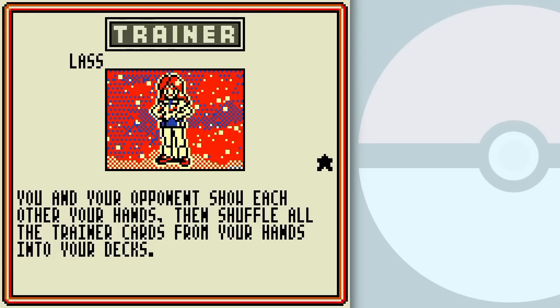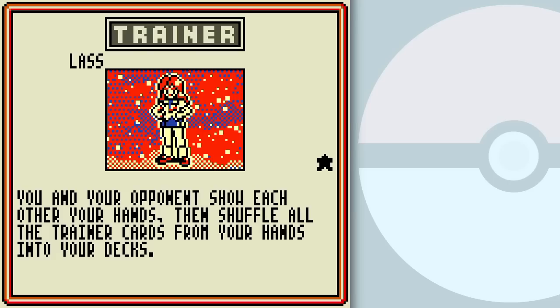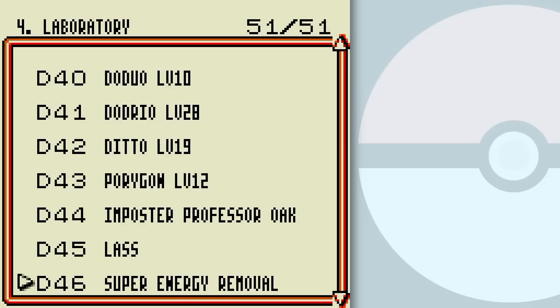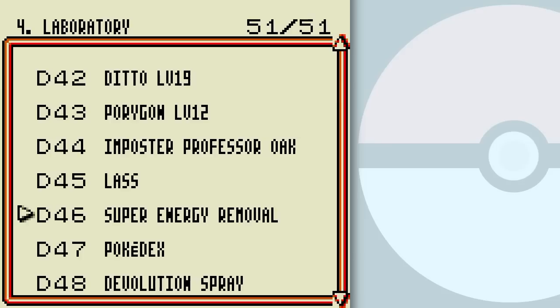The last card that I didn't get on camera is Lass in this pack. You know that one — pretty disruptive. Play it well, play it smartly, and you can win games with it. And super energy removal is in here too, so remember that, kids.